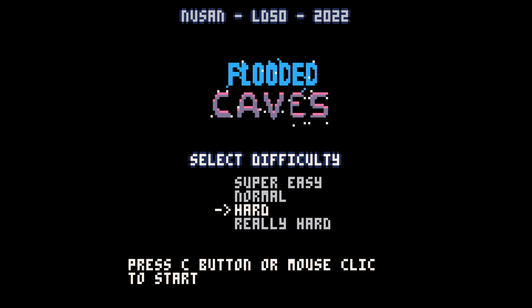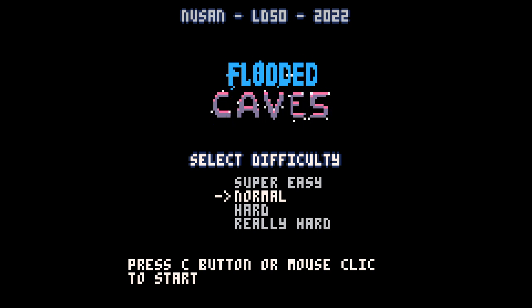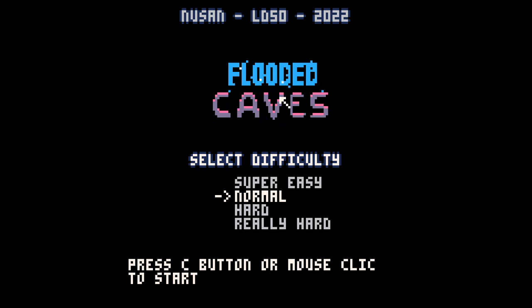It's a little physics-y sandbox is probably the best way to put it, where you essentially have to navigate water around people that are trapped in caves. We do have some very basic options here — we can turn sound off, we can do full screen on or off, and fiddle with the controls, but they're quite simple. It's basically a point and click mouse game.